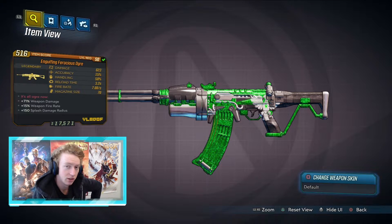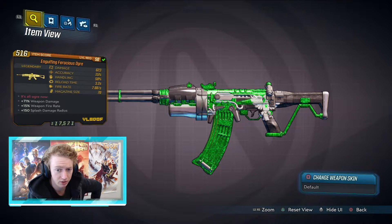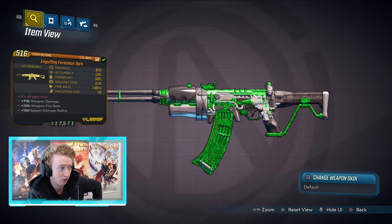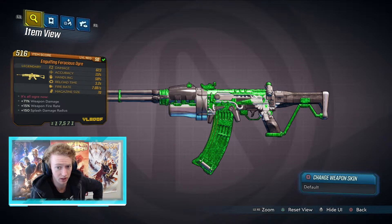Hello, you fantastic people, and welcome back to Borderlands 3. Today I have another legendary weapons guide for you guys, and this time it is the Ogre. I've got an Engulfing Ferocious Ogre — it's a blood assault rifle.